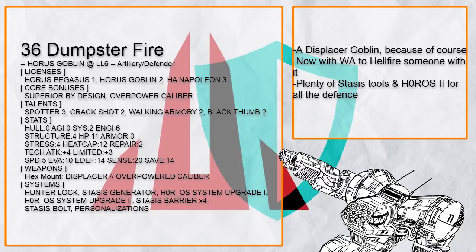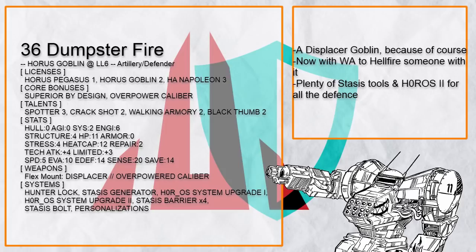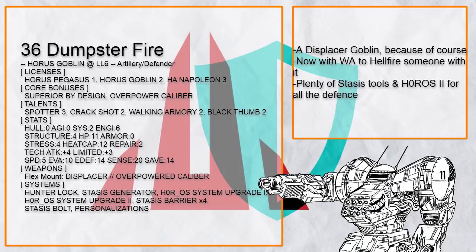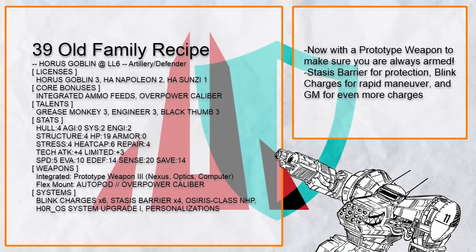Finally, this is Dumpster Fire — I saved the best for last. This thing is a Displacer Goblin. It has 12 heat cap so it's relatively safe to fire, but you might want some cover anyway — which this Goblin provides, a lot. Add in Walking Armory with Op Cal and Crack Shot, and this Displacer could also just set people on fucking quantum fire. And that's all on the artillery Goblin builds — because with enough bonus damage sources, even single mount can become really deadly, or just extra annoying.